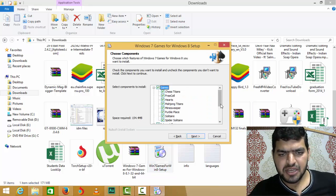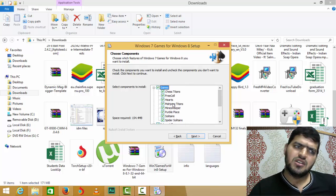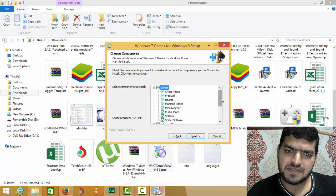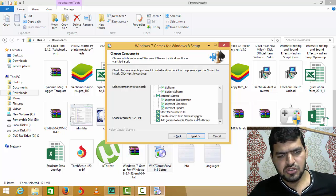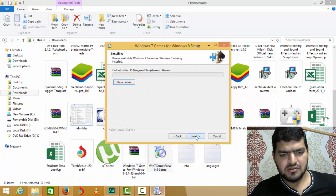Select the games you want. I love Chess Titans — the reason I'm creating this tutorial is because of Chess Titans. So click Next, then click Install.